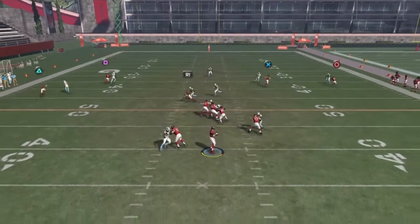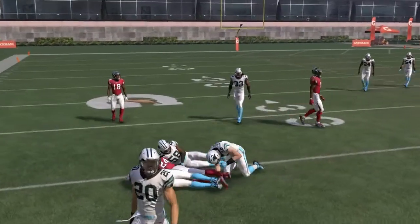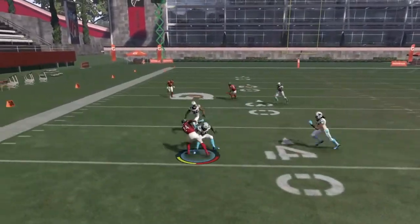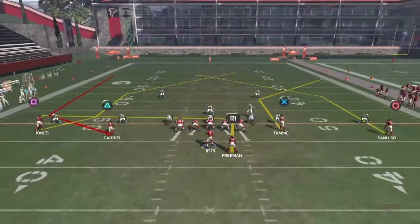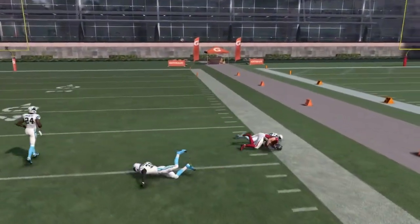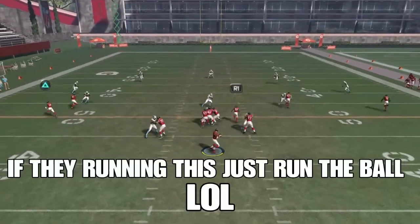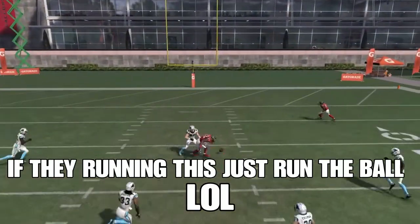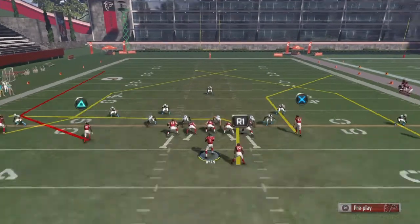This is man coverage again. Like Tevin Coleman — or actually that's Devontae Freeman, my bad. On man coverage, Tevin Coleman will burn his guy most of the time. There's also Jacob Tammy's route on the outside which will kill someone right as he makes the cut — you want to hit him there. That's Cover 2 man right there, a little sketchy. I should hit the unbumpable Julio route here. I keep forgetting to motion him but yeah, Julio has an unbumpable route. That was just a bad read but at least it wasn't a pick.